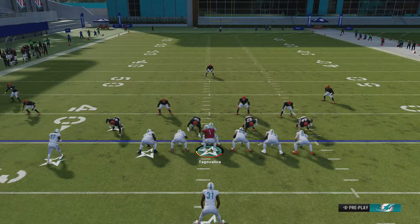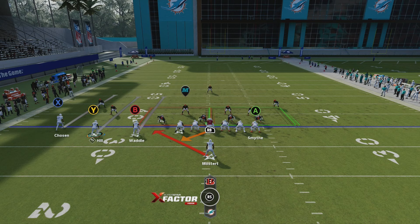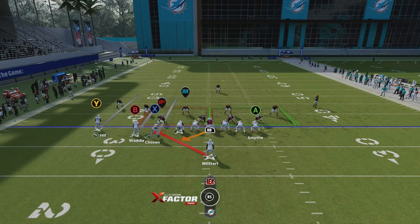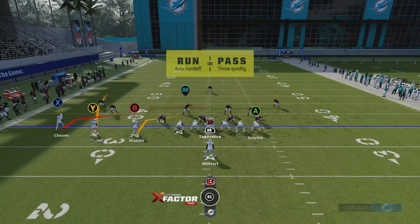You can also motion snap the wide receiver if you want to make everything look the same. Another thing I like to do is audible to the regular stretch and flip it to the left. Let's say they're just heavy to the right because they're expecting that RPO stretch — that's when you audible to the regular stretch and flip it. We're going to motion over and make them think we're doing the RPO, then hit it to the left.